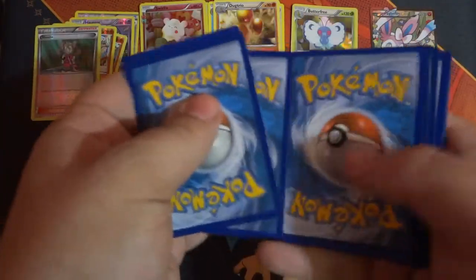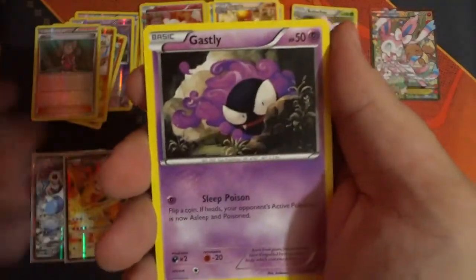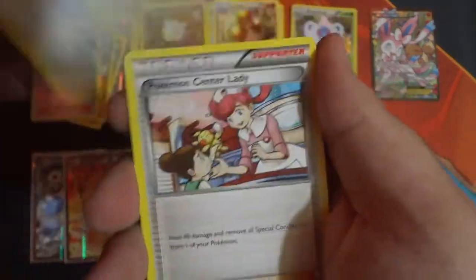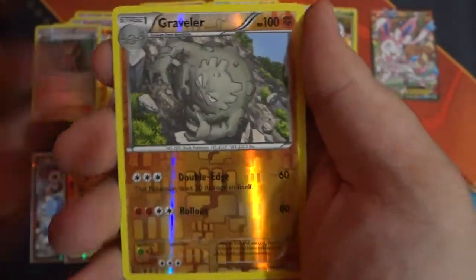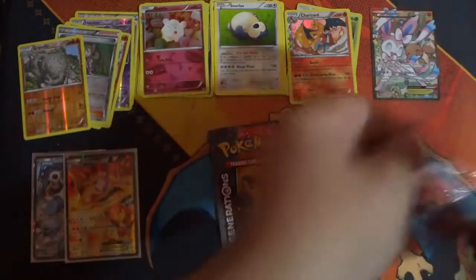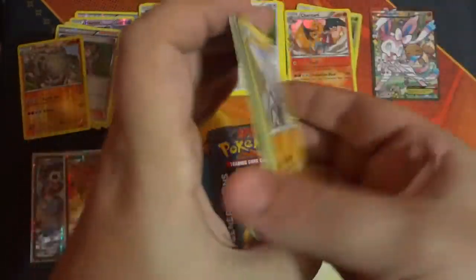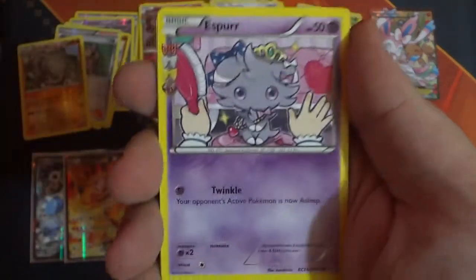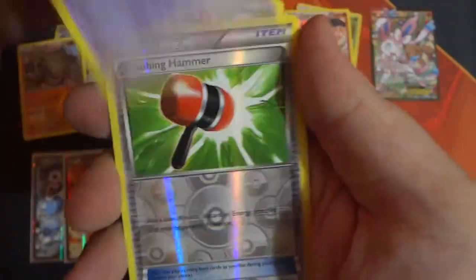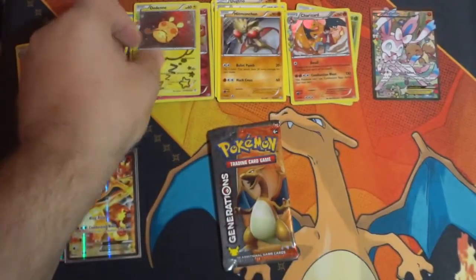He's still trolling us. Water Energy, Krabby, Gastly, Meowth, Swablu, Pokemon Center Lady, Energy Switch, Reverse Holo Graveler, Charizard Holo Radiant Collection, and another non-holo Snorlax. Charizard, you have to save us! We have a Charizard — I'm very happy we got another one, but I know what I want from this pack. Rhyhorn, Clefairy, Diglett, Water Energy, Espeon, Persian, Golbat, Reverse Holo Crushing Hammer, a Dedenne, and a Hitmonlee non-holo rare.